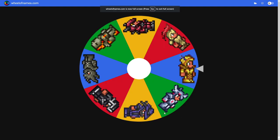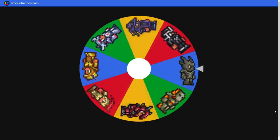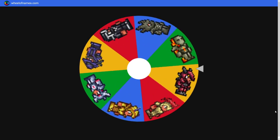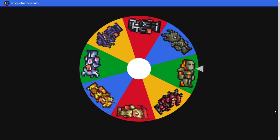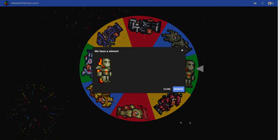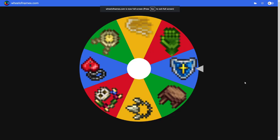Let's see what armor we get. I would hope for a summoner one just to have the little extra damage. We're gonna end up getting the hellstone one, which would give us at least the most defense out of all of these - no extra damage though.